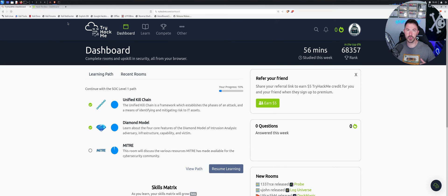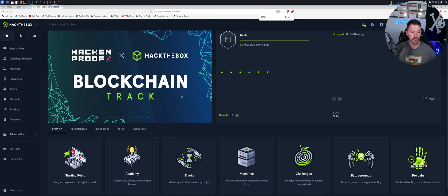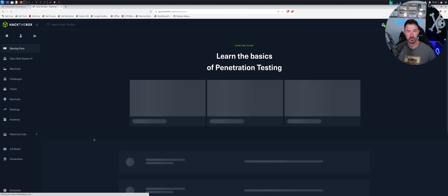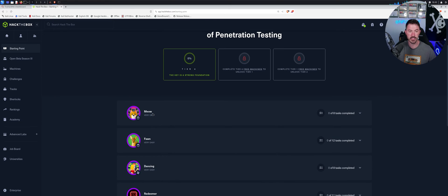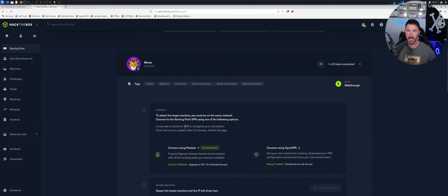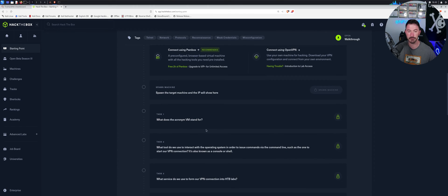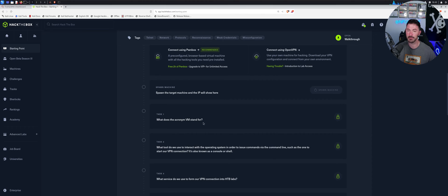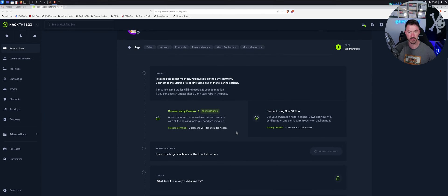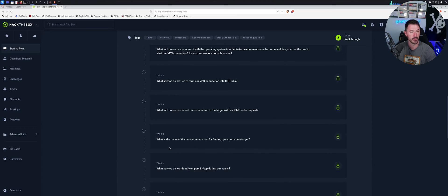Now let's transfer to Hack The Box. I'm logged in. If you're totally new, there's a starting point with very easy machines — similar to the handholding on TryHackMe. You connect to the VPN, spawn the box, and answer guided questions like 'what does VM stand for?' You just keep going down until you're done. That's the starting point.